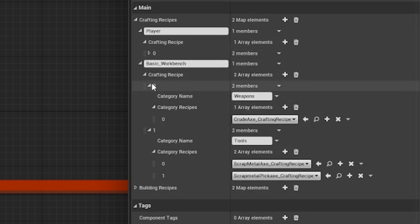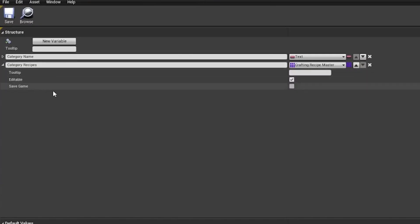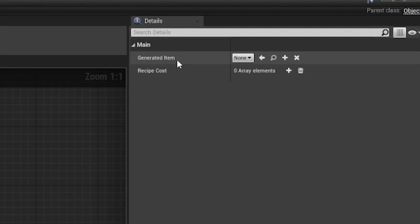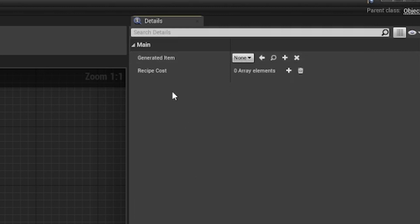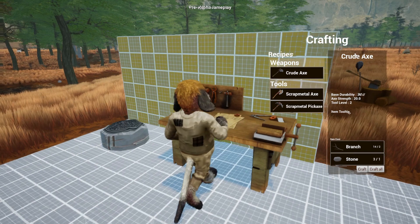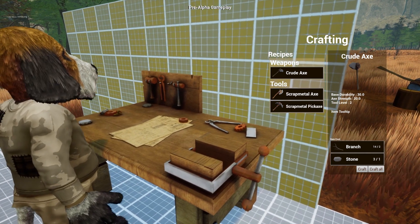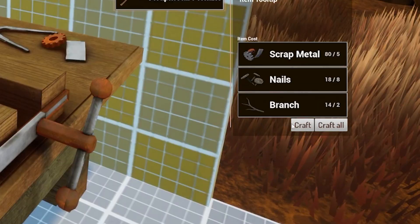The way the system works is I've made a new object class called Recipe. This class has references for what items go into making the recipe and what item is generated from that. This information is used on the crafting window, and when you click to craft, it subtracts the item cost from your inventory and adds the generated item.